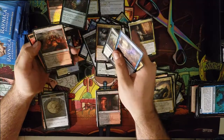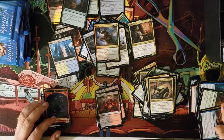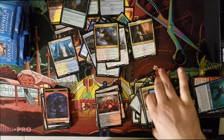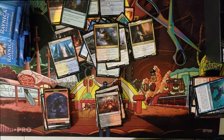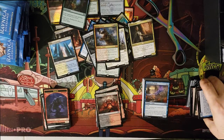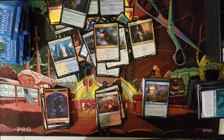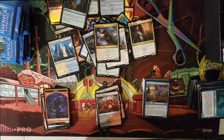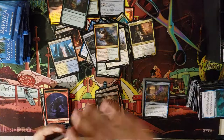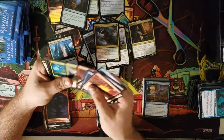We got a Ravager Worm — I like him a lot. When he enters the battlefield he either destroys or fights a target creature you don't control, or destroys a target land with an activated ability that isn't a mana ability. So pretty much all of those land cycles from Dominaria that you can sacrifice to do stuff — yeah, he gets rid of all those. That's kind of cool.